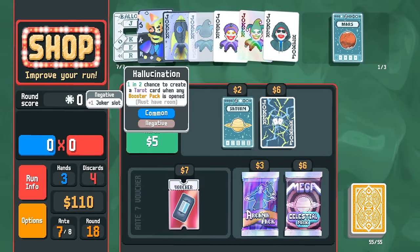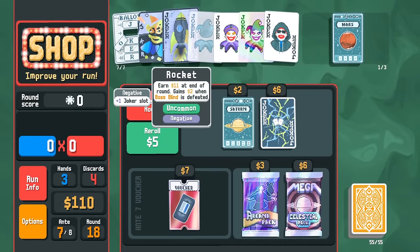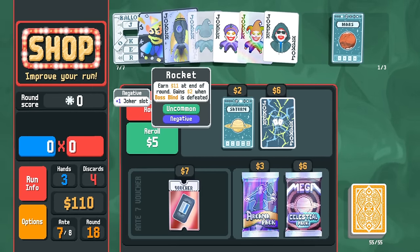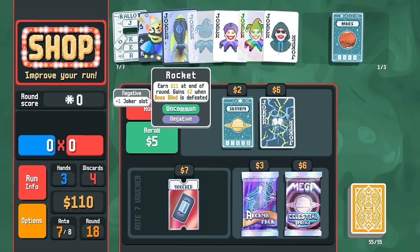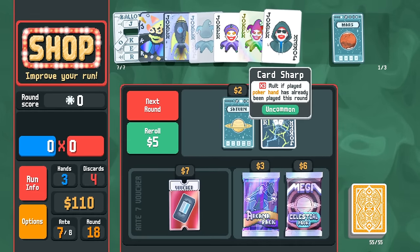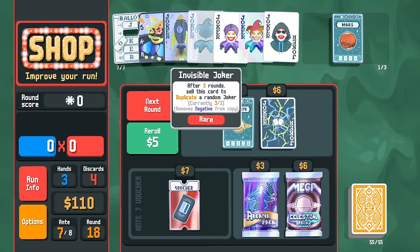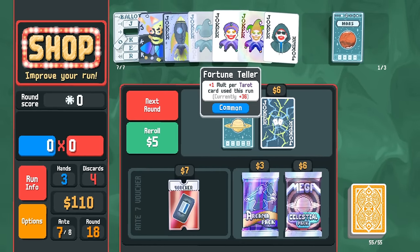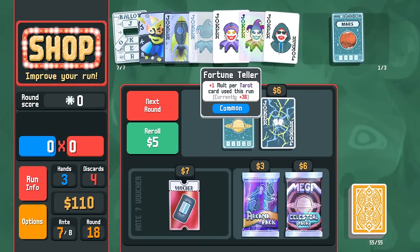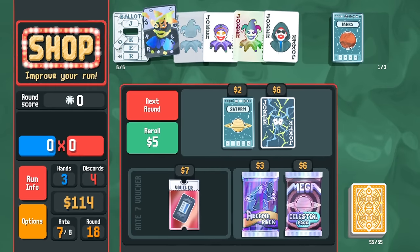Fortune Teller would not be the best to copy. My logic here is that I think we sell both our negatives. It wouldn't be terrible to copy Hanging Chad, but it wouldn't be the best. What is the best joker for us to copy? Probably Card Sharp or Glass Joker. Could we get by with a Fortune Teller copy? Yes, but it would be annoying — it would give us 72 on the multi, which is very high. So I think we sell the two negatives.